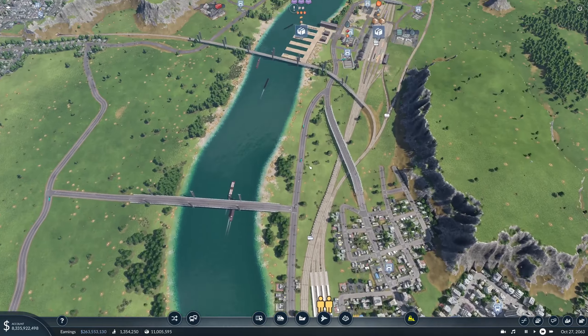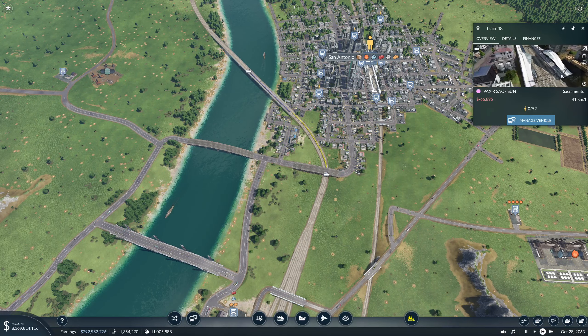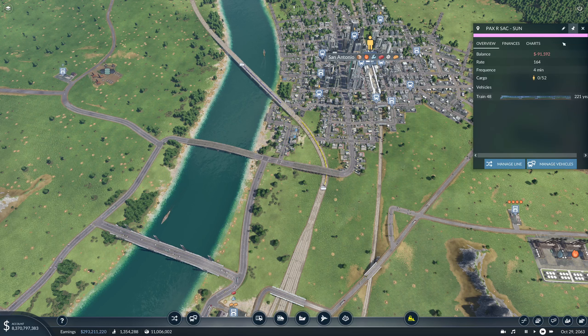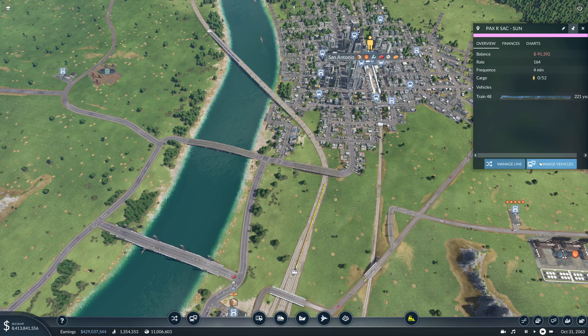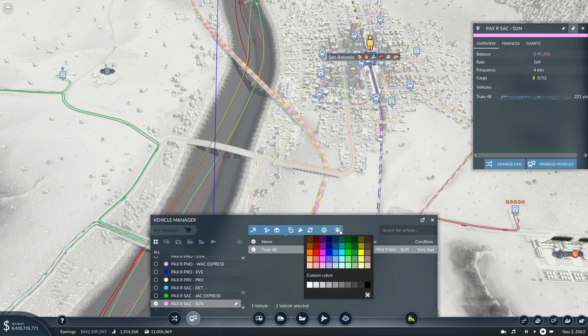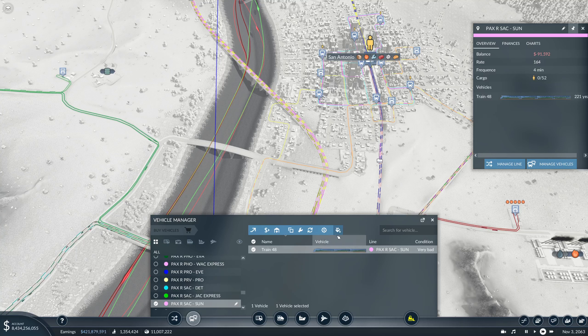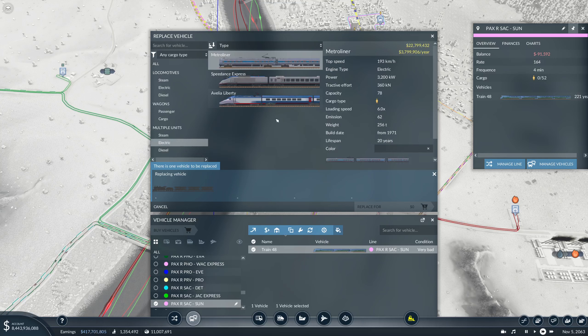We're going to update the trains on those two lines. SacSun - manage vehicles. We are going to paint you the line color, something like that, and we're going to replace you with the Metro Liner.